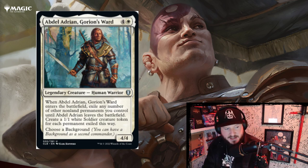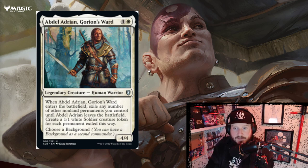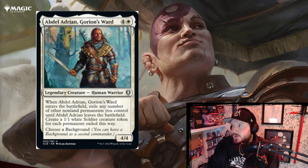I think I like it — it's kind of like Lagrilla from the previous set but it gives you 1/1 white soldier tokens. You exile any number of other non-land permanents you control, so you could in theory put this in a treasure deck, have 25 treasures, play Abdul, make 25 1/1s, and instantly have a big army. I think it works when it wants to.